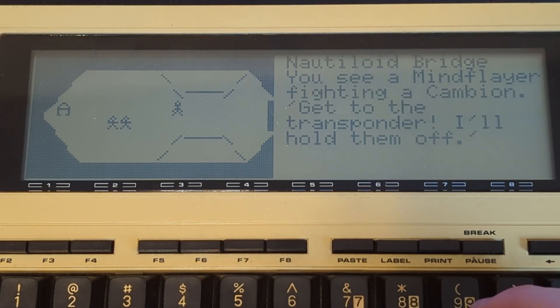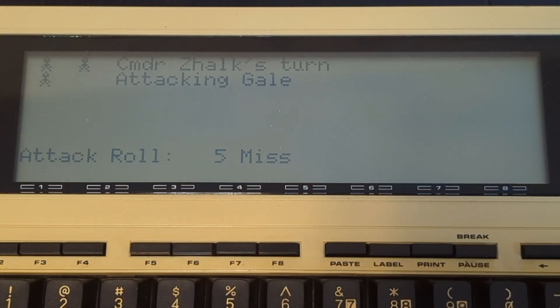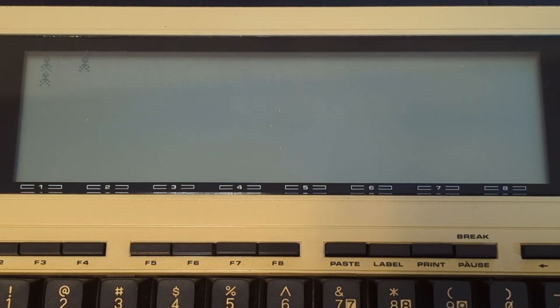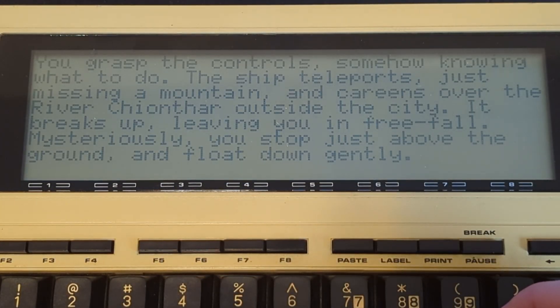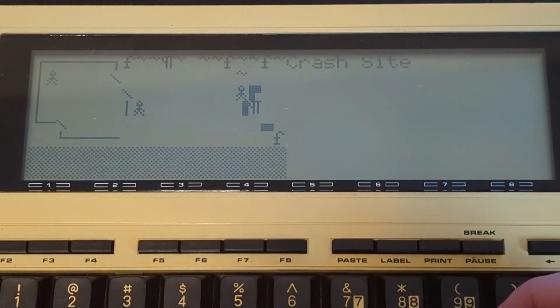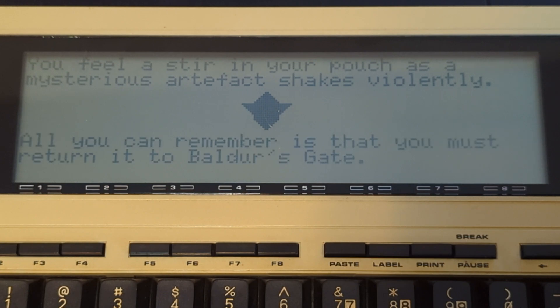Here, the Mind Flayer Captain, assuming you're under his thrall, commands you to get to the ship's transponder, optionally fighting Commander Shulk along the way. The ship then crashes and you meet Shadowheart, unless you're playing Azur, in which case you still get a small scene showing the artifact.